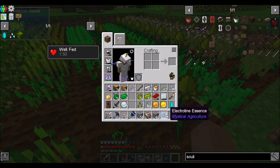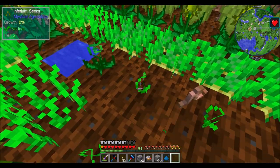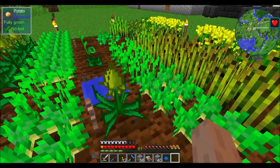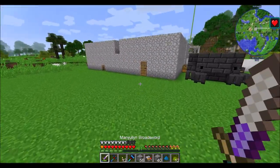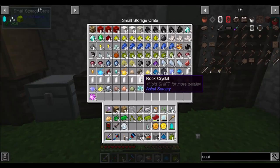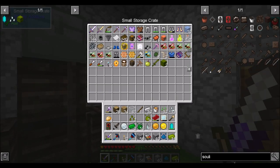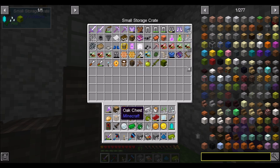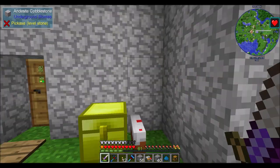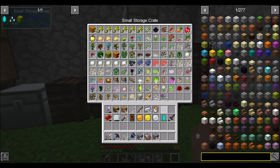And look, this guy's already grown and we've got our first Electrotine essence! I'm going to take my Inferium tier twos and replace the tier one plants that I have here, and that'll just get me more stuff over time. So the basics of mystical agriculture are up and running. I don't think we need to spend too much more time on it for now. But having access to do some basic mystical agriculture work I think is going to be useful to us. And at this point I'm questioning whether I should be storing all my mystical agriculture stuff in a separate chest of some kind.